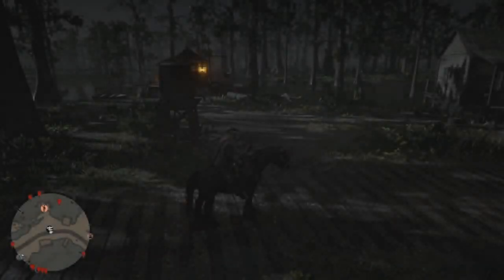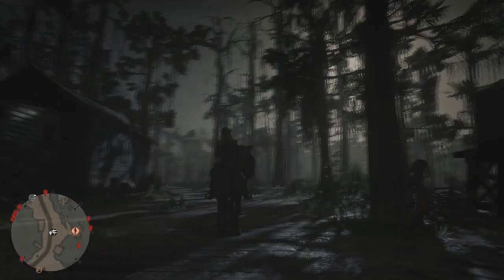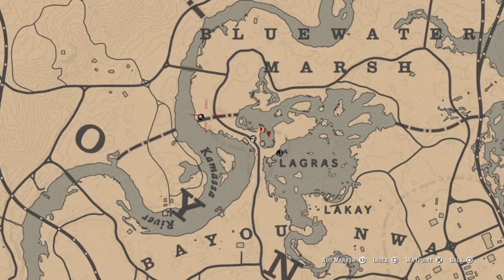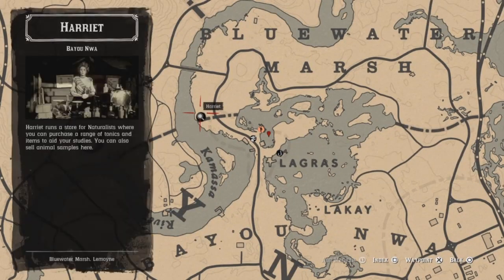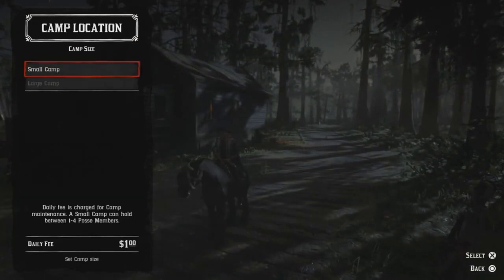Hey, what's up guys, Helldarodo here. I got an oldie but a goodie. The requirements are you got to have the Naturalist role and the Trader role, and you want to go see this crazy witch — Harriet. This role can be rough but you can make money and XP. Put these two together and you can really do a lot — I'll show you in the video.